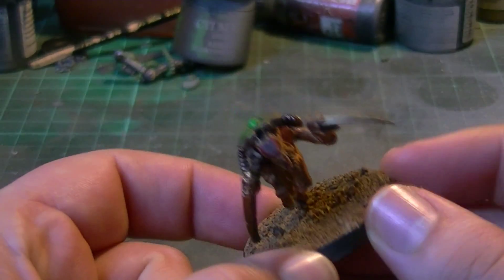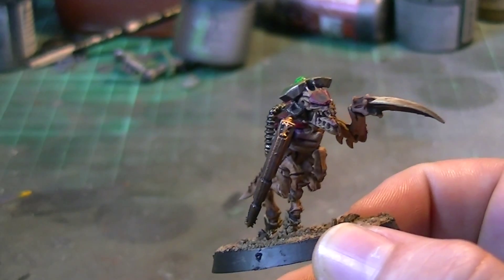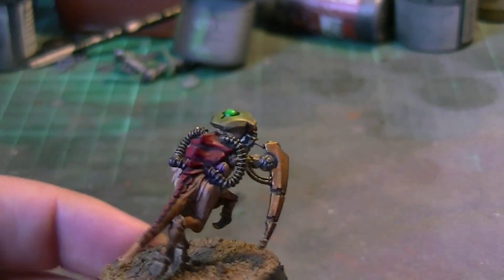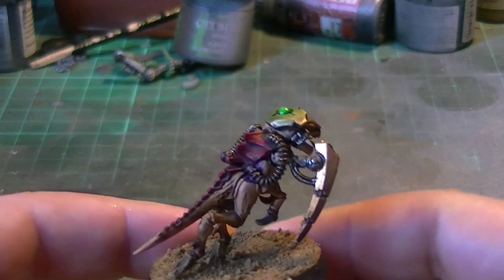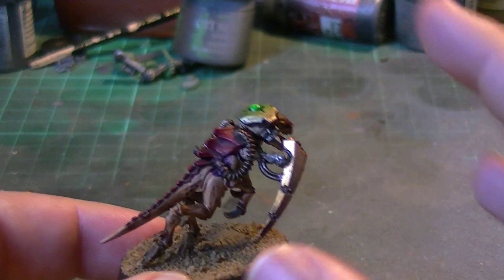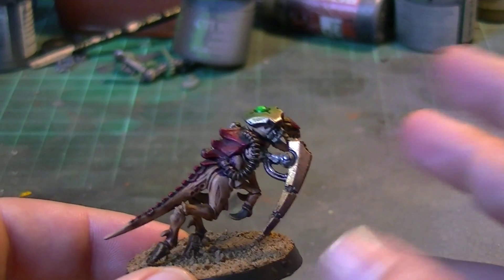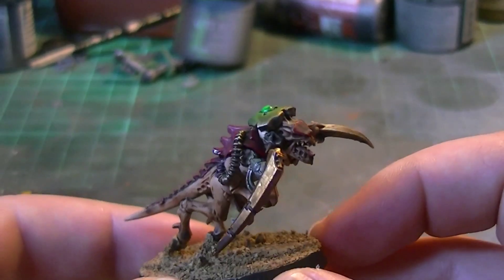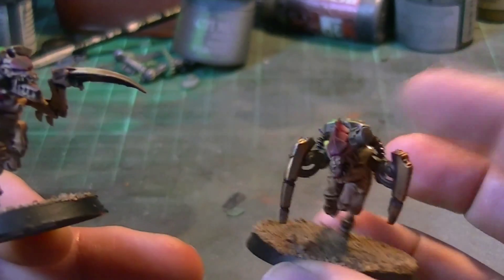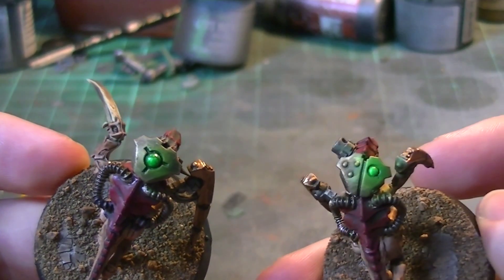They're on large bases to represent the size of the Nurgling Swarms. As you can see, I used some Necron bits and just some tubes — really simple conversions. I was actually looking at parts from the Necron Wraith kits for a while, and I thought they'd be perfect to fit into Tyranid Gaunt or Hormagaunt bodies. I replaced a couple of the arms — in some cases both arms — with these mechanical talon-type things. We've also got these Pacifier Mindlock Helm-style faceplates, which are actually the faceplates of the Wraiths, and they just look really, really cool.